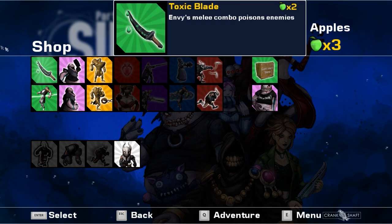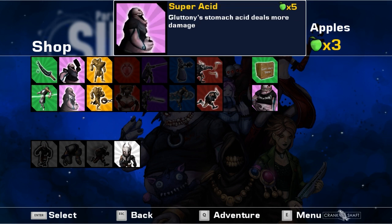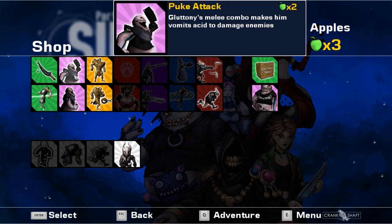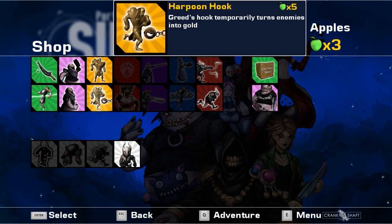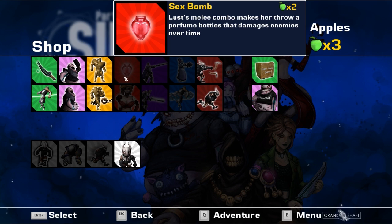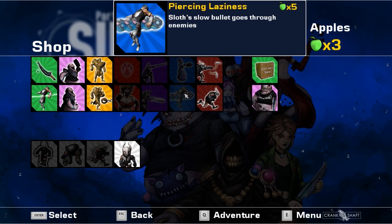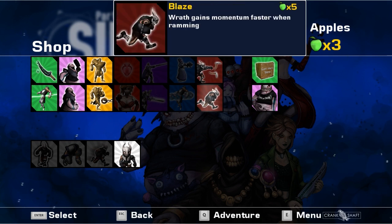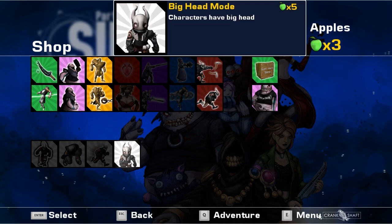We have three apples. Let's take a look at the shop. Envy has a Toxic Blade for more poison, and her laser can go through enemies. Gluttony has quicker devouring or a melee attack upgrade. Greed can turn people into gold. There's a seduction ability that affects a bigger area, and a melee combo that does more damage. Then you've got Pride and Sloth, which slows stuff down and shoots through.